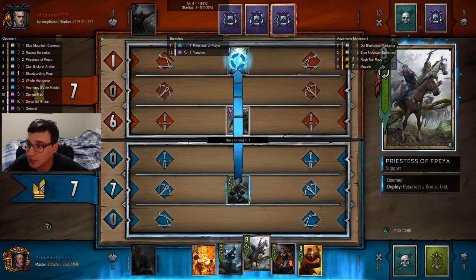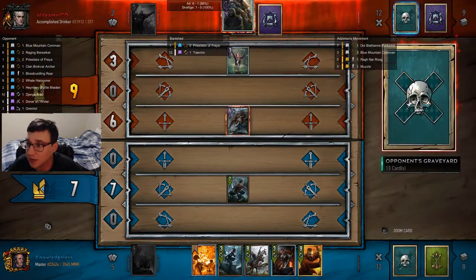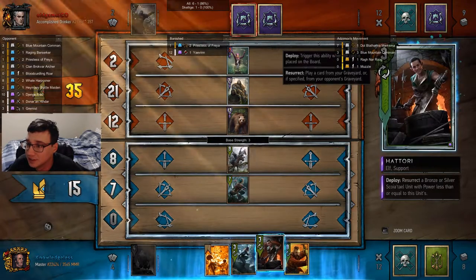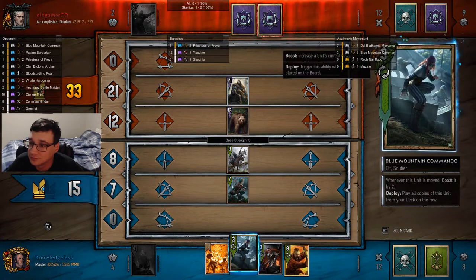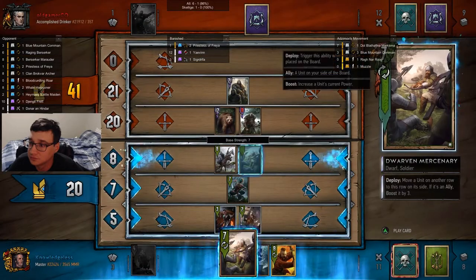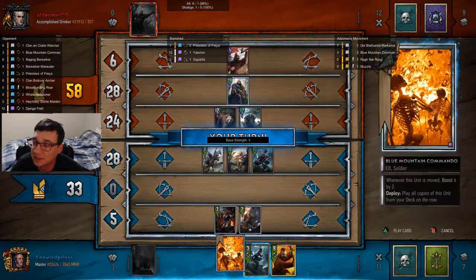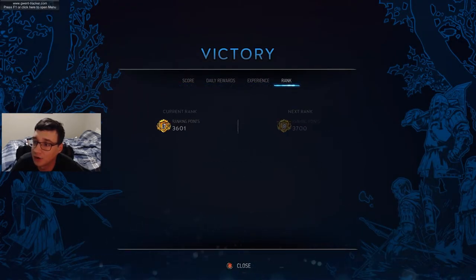I know what my opponent's strategy is going to be — I'm going to kill off his priestess. This does weaken him a little bit, but it's not an important weaken because I have Scorch in my hand. I know he's trying to go for a giant unit on the board. It was unfortunate that it hit that unit, but I'm actually happy in the end because he's just going to buff them and I'm going to get rid of it. Had it hit the bear, it might have been a harder round to play.